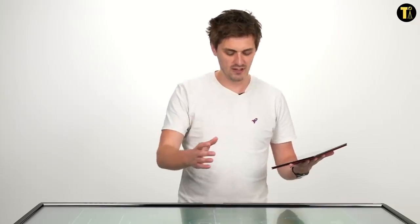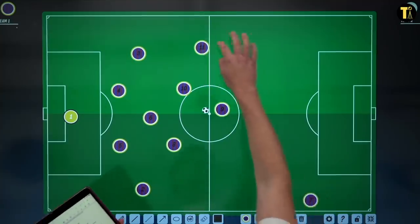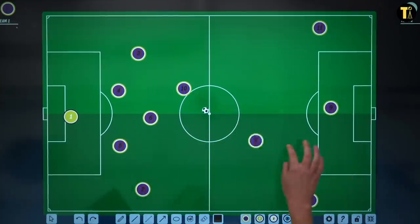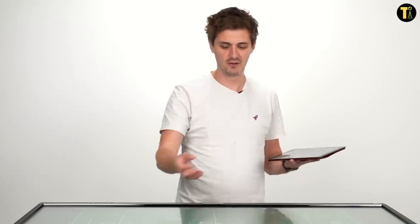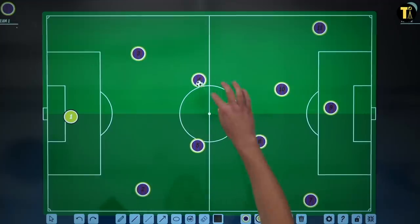Certain things that have always been in place at Guardiola's teams is that they always have to have wingers being wide and hugging this bit of the pitch. You had Xavi, Iniesta, and Busquets as a six — also known as a pivot. The pivot is where everything goes through, so the centre-backs can move up and they work along with this pivot.